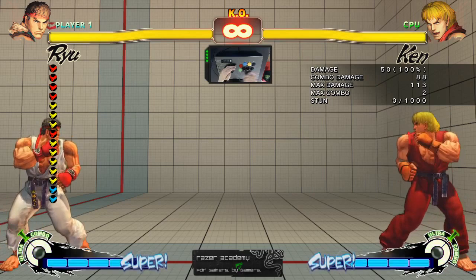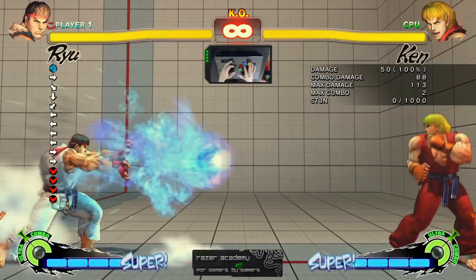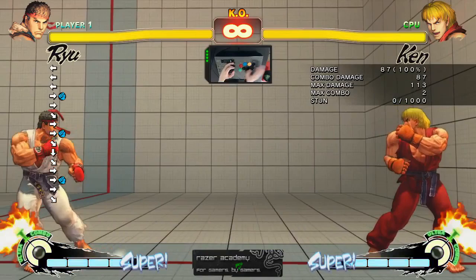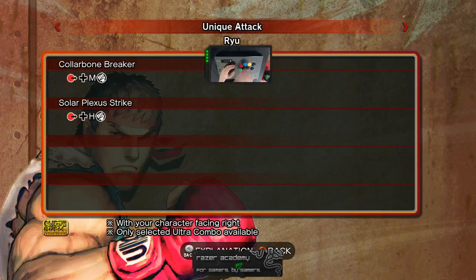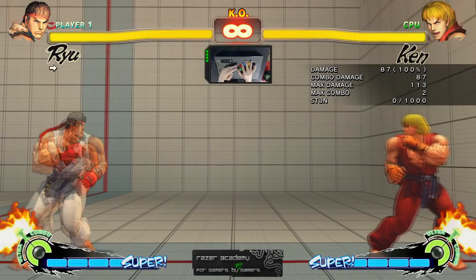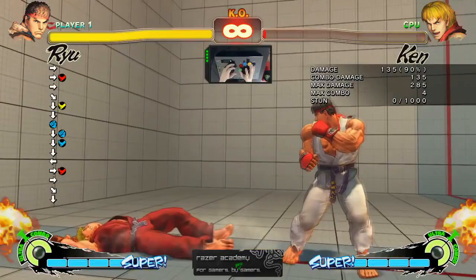Now we're going to move on to special attacks. By inputting the directional stick and attack buttons in certain combinations, you are able to perform what are known as special attacks. I'll show you Ryu's special moves as an example: this is the fireball, this is the hurricane kick, and this is the dragon punch. You can find input commands for all special moves on the command list in the star menu. Inputting the command for a special move during certain normal moves allows you to cancel the normal move and quickly go into the special move. Using canceling skillfully is one way to create damaging combinations — for example, heavy punch into fireball, heavy punch into uppercut, or heavy punch into hurricane kick.